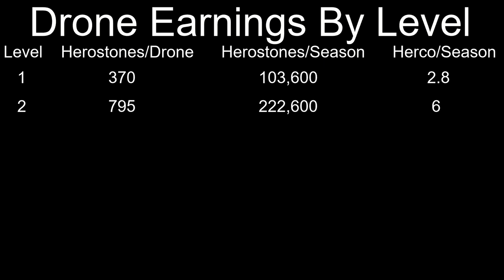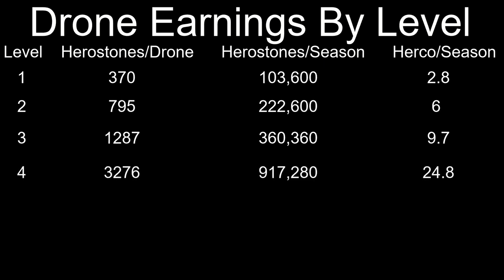With three normal commanders to construct level 2 drones, the average per drone would be 795, or 222,600 hero stones — about 6 HERCO. With the rare commander you can craft level 3 drones, yielding an average of 1,287 and 360,360 hero stones, or 9.7 HERCO. With an epic commander and three others you can craft level 4 drones, yielding an average of 3,276 and 917,280 hero stones, or 24.8 HERCO — though this assumes the worst in terms of mining bonus levels.